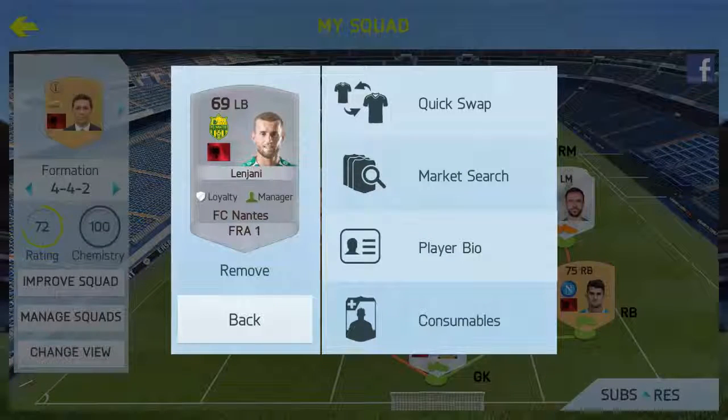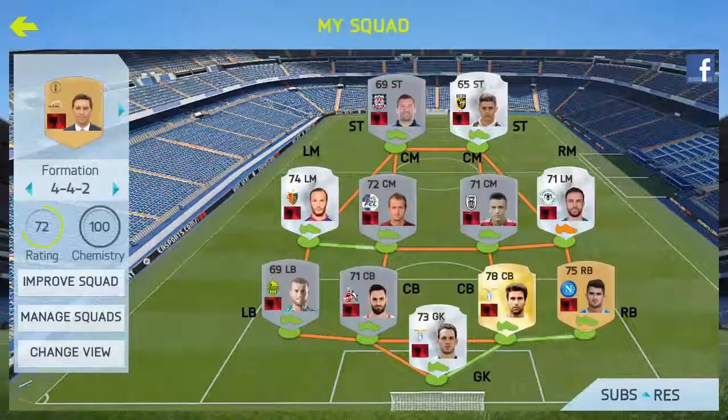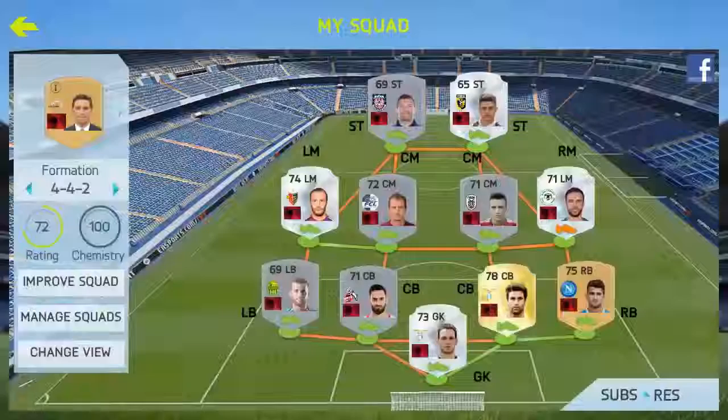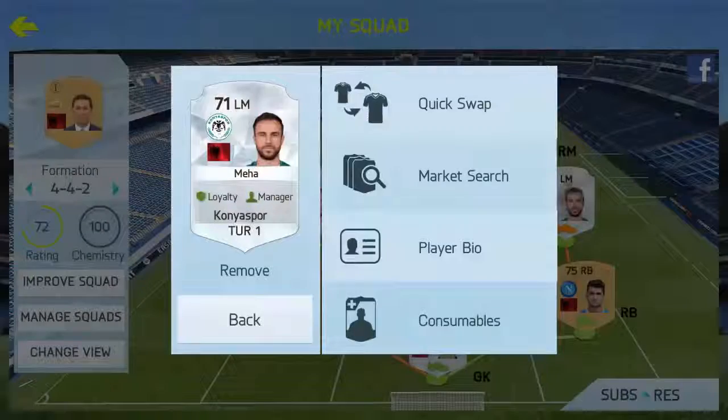On the left we have Lenjani who plays for FC Nantes in Ligue 1, and on the right we have Hisaj. I think he's quite young but he is also in Serie A — Serie A obviously does like their Albanian players, they're quite close to each other — and he's quite a solid right back as well. Now we're moving to the midfield. We do have a left mid filling the right mid spot because there is no right mid currently playing for Albania.